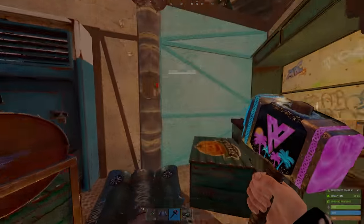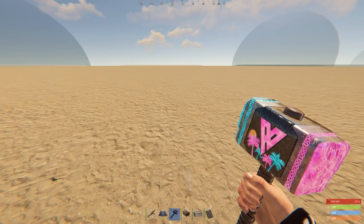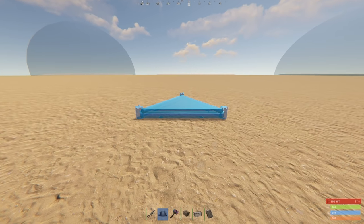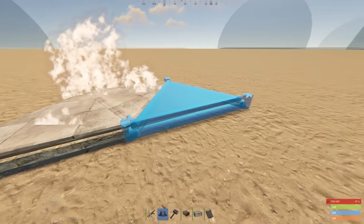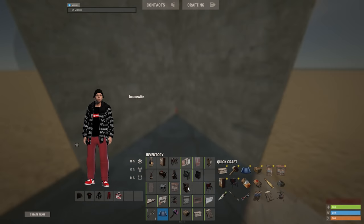That pretty much makes up the base — now let's learn how to build it. Because of this base's relative size and simplicity, we're only going to build it in two stages: the first and second floor starter stage, and then the main base. Ensure that you have a relatively flat spot to build, and try to place the foundations as low as possible. This will ensure that our shell is easier to move around in later.